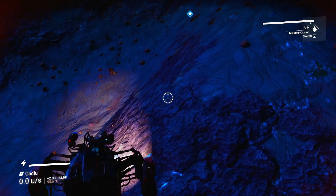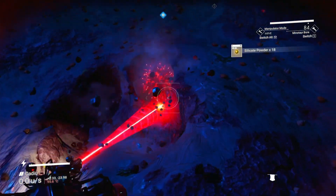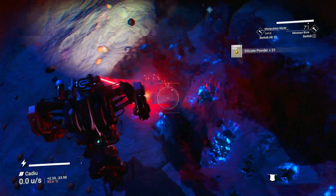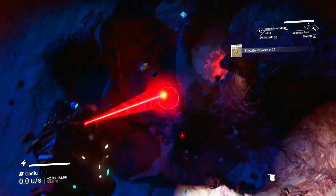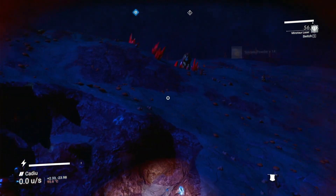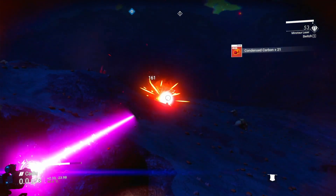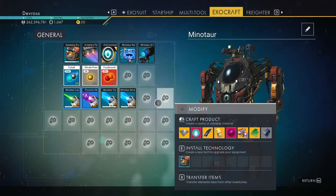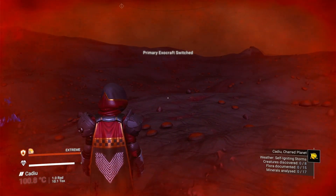Another way to mine on planets that's really good is to use the Minotaur exocraft and add a mining laser and upgrades to it. The great reason to use the Minotaur is twofold. If you're on a hazardous planet and don't have the right shields, you can bring your Minotaur there — but you need the exocraft setup on your freighter to do that. Bring your freighter into the system and then summon your Minotaur to do your mining.